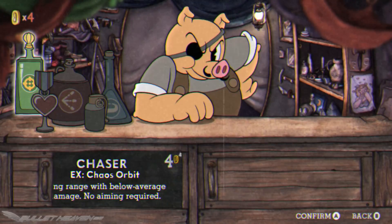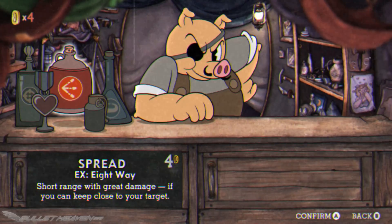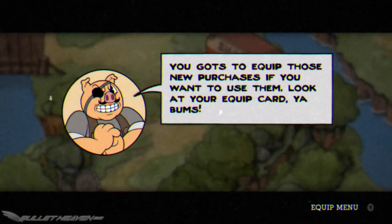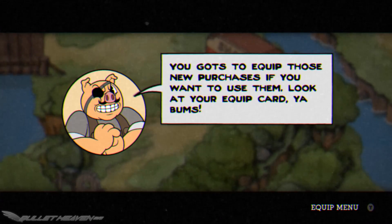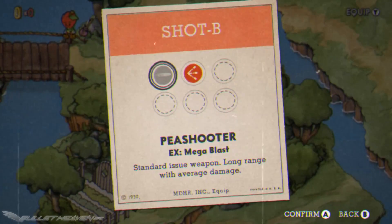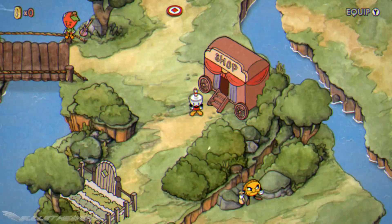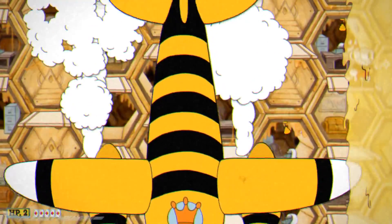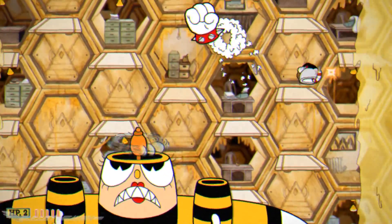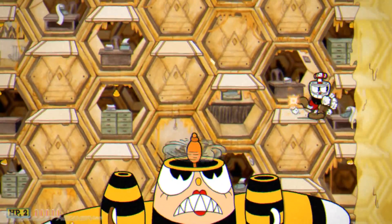Thankfully, additional dash moves, abilities, health enhancements, and weapons can be purchased at Porkrind's shop using gold coins found throughout run-and-gun stages and even around the overworld, to enhance the player's offensive and defensive power. All abilities — both earned and purchased — are equipped via a menu accessed with the Y button on the overworld. Cuphead is pretty darn tough, especially since players can't progress through the game by defeating bosses in the easier simple mode. They have to be taken out on normal.